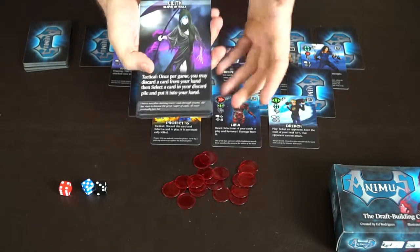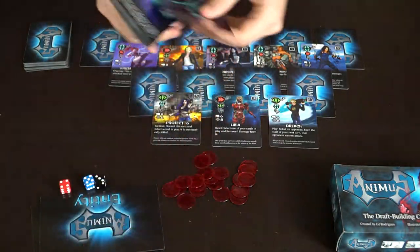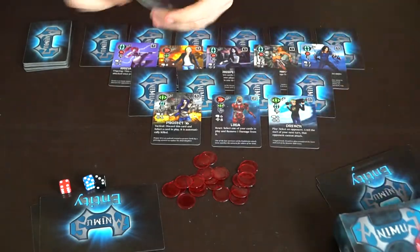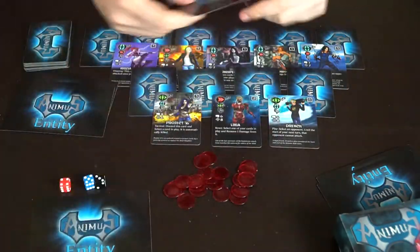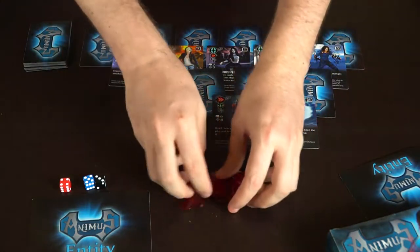The entities are a bunch of different characters that act like your leader and give you a special ability depending on what happens throughout the game. You deal out two entities to each player, allow them to select the leader of their choosing, and return the other cards — you won't need those anymore.